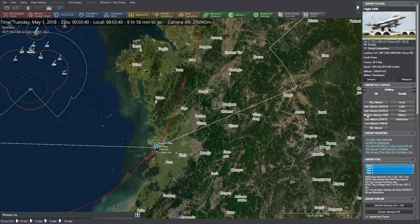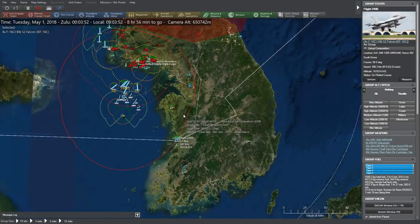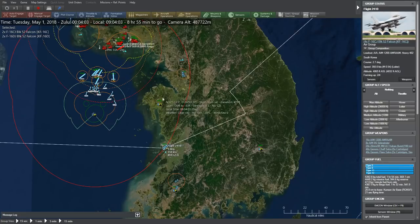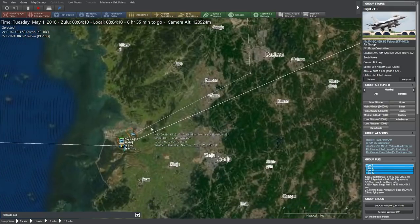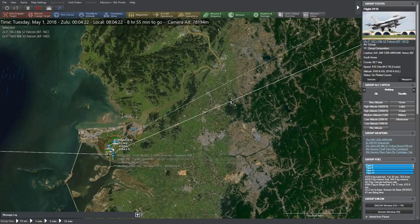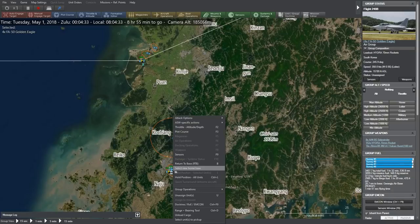We also have some F-16s that are going to remain to the west or east out of danger. These are our two flights of F-16Js, four aircraft per flight. We've also got a flight of FA-50 Golden Eagles and a second flight of FA-50 Golden Eagles — all cruising north.